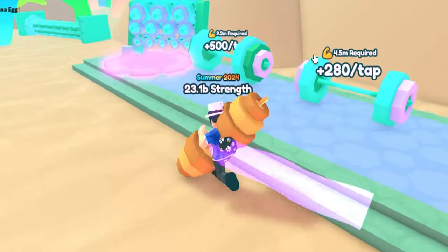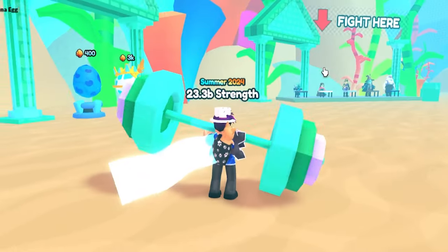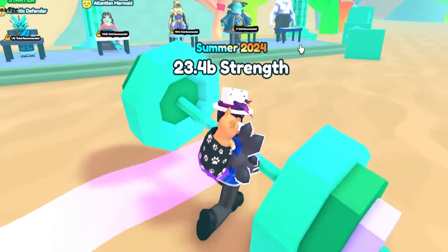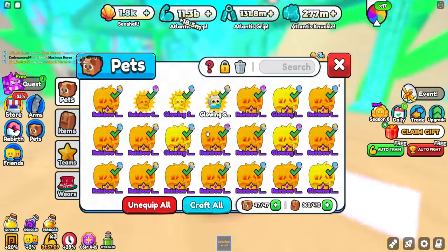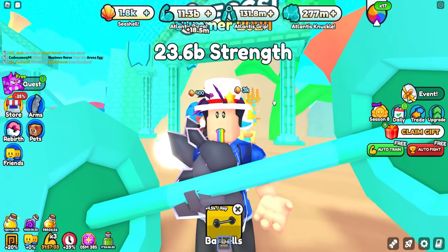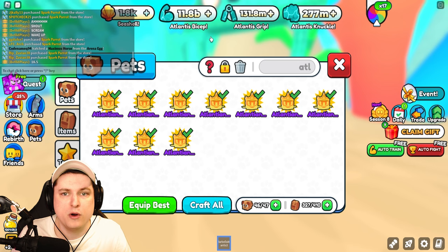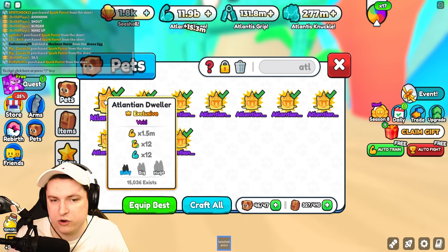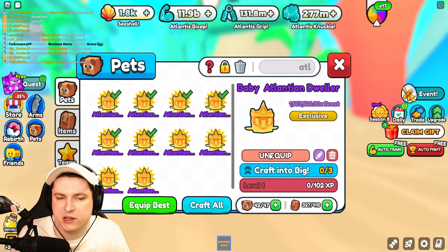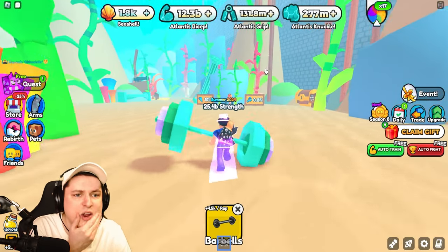This can technically be classified as the hardest update we've ever had in any event, because literally I can't do anything — I have to wait for billions and billions of power. I did equip my new pets, and I had 18.5 before but now I'm just getting 15.3. So these are way worse, guys. These are way worse — they're only 1.5 million strength, so these are just trash. I equipped my original pet back and I'm at 18.3, so strength still does matter. The new pets are kind of bad; we just have to get more power.